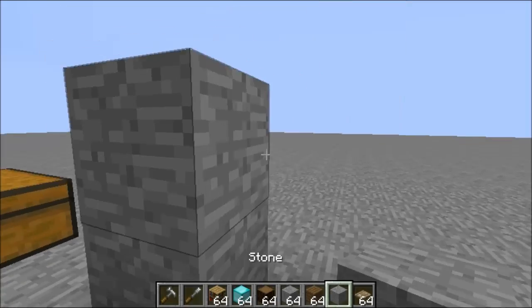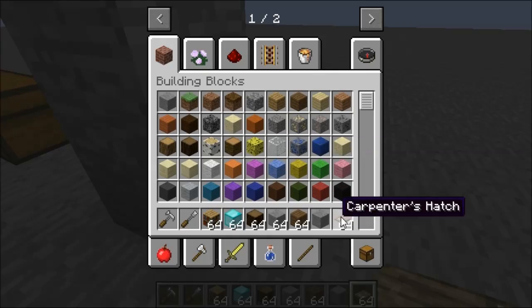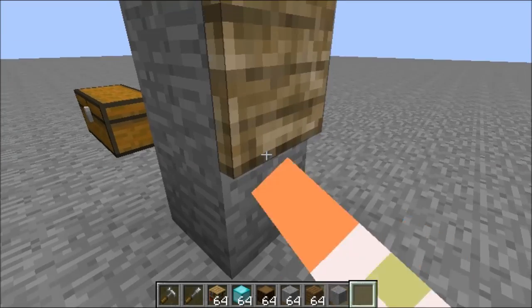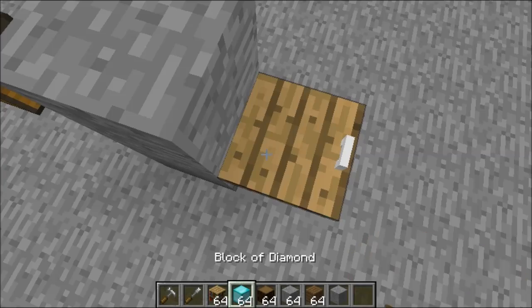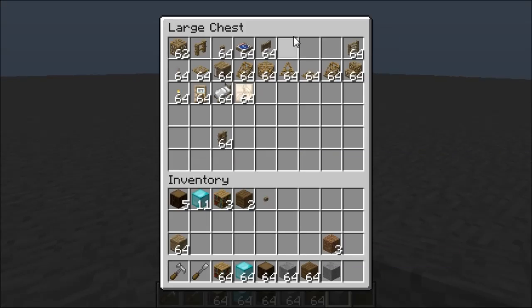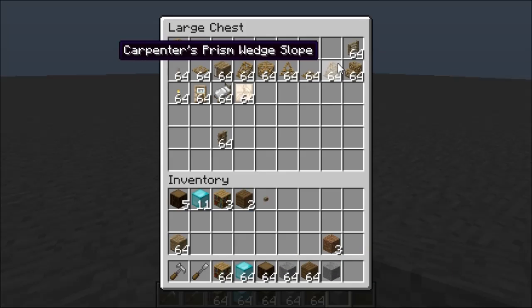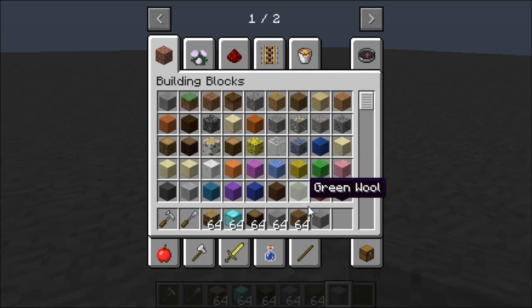The Carpenter's Hatch is essentially a trapdoor, but it's really cool. You can open it and change it to whatever block you want — like a diamond hatch. There's also another feature you can do with the hatch later, so I'll save that for a bit.